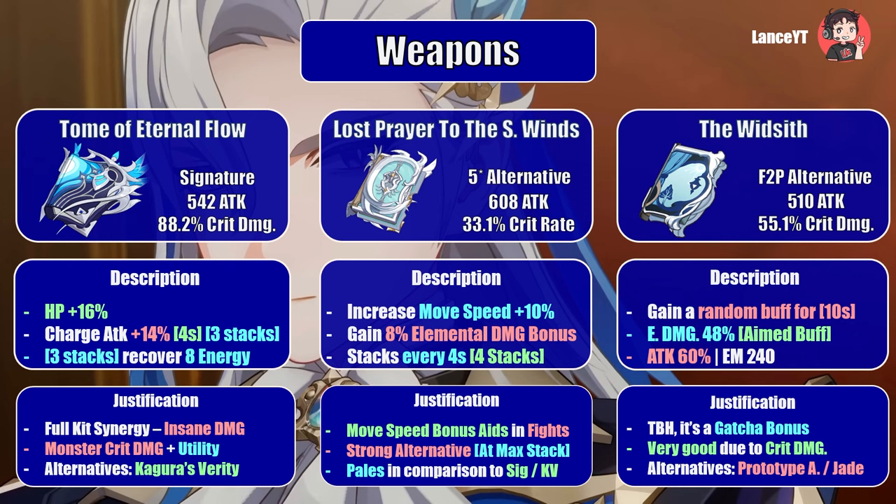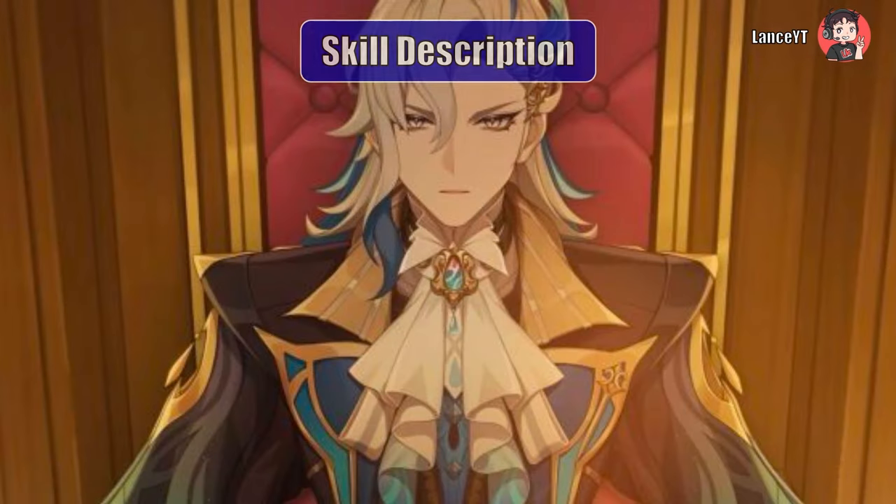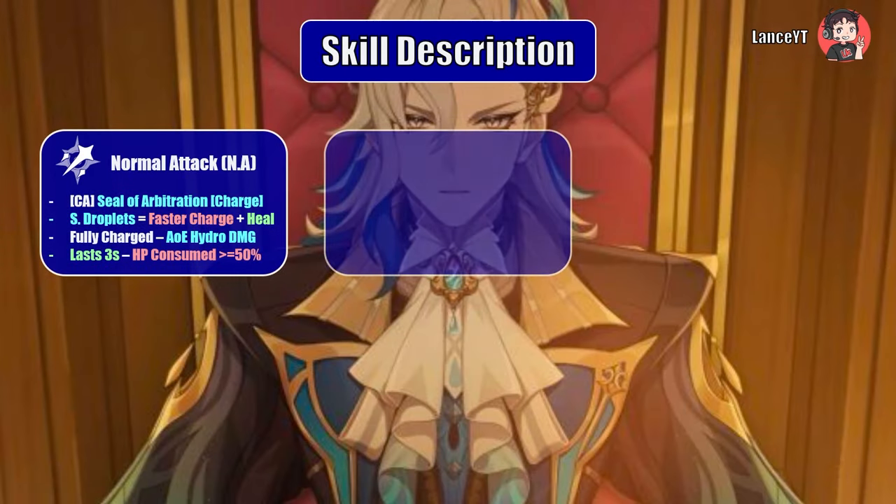For free-to-play players, the Widsith is recommended, providing solid crit damage totaling 55.1 percent along with a 48 percent elemental damage bonus buff, though two of those buffs may not apply directly to Neuvillette's kit. For more consistent alternatives, there's the craftable Prototype Amber, though it lacks crit stats. The premium four-star option would be the Sacrificial Jade, which is a solid alternative. Share your thoughts in the comments, and if you've reached this point, do drop a like and subscribe.